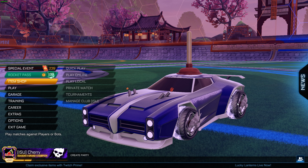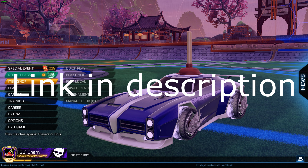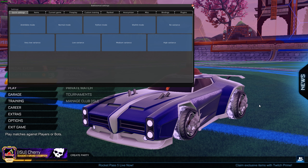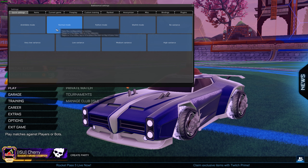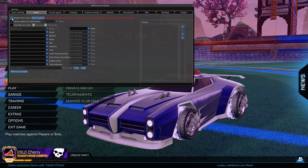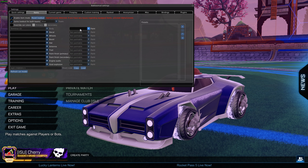So without further ado, let's get into the video. I've already done an Alpha Console versus Bakkesmod discussion and I also show you guys just how to install both of them. You're going to need Bakkesmod obviously for this. Once you have Bakkesmod installed, hit F2 on your keyboard — that's going to bring up your Bakkesmod settings. Then go to the Items tab and check the box that says 'Enable Item Mods'.